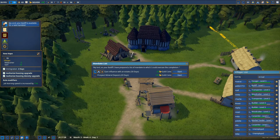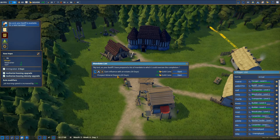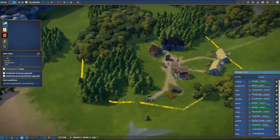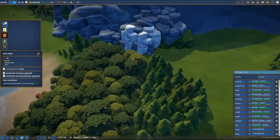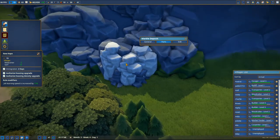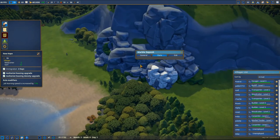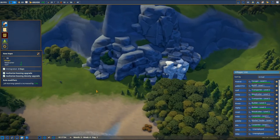We can gain influence and prospect mineral deposits - we want to do this again because we want to find the mineral deposits. I think we found a mineral deposit - this is a marble deposit. And we are searching actually for iron.